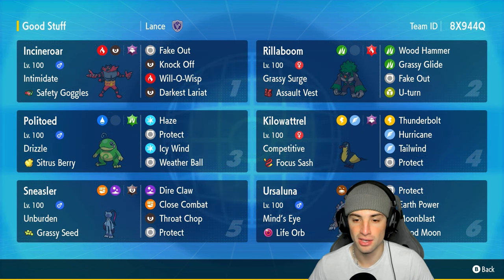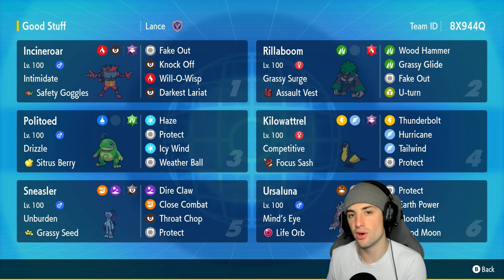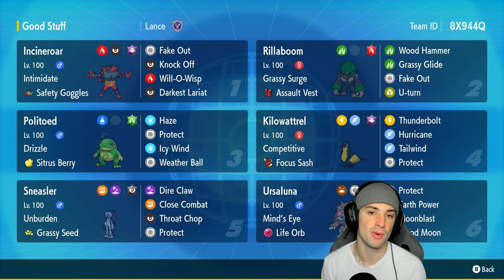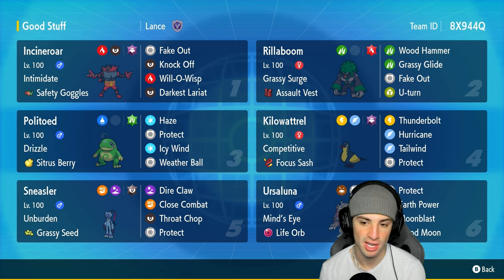Competitive really works well up against Intimidate users. Kilowattrel is holding the Focus Sash for today's video with the Ghost Tera type, rocking a great moveset of Thunderbolt, Hurricane, Tailwind for speed control, and Protect — just a top tier move that I think every Pokemon should be rocking. To pair up with our Kilowattrel is going to be our weather setter Politoed.